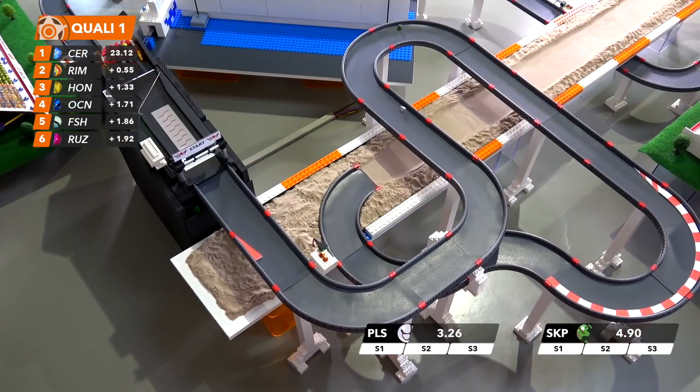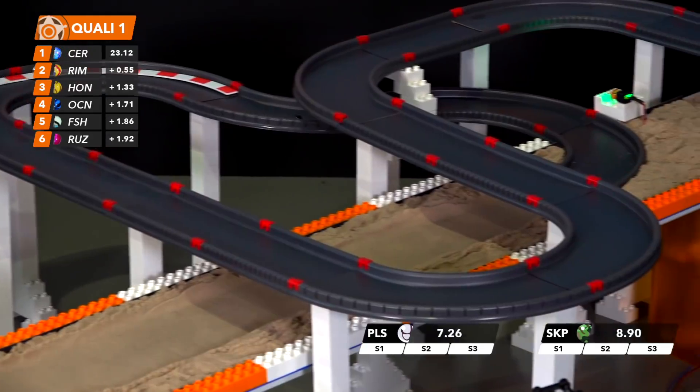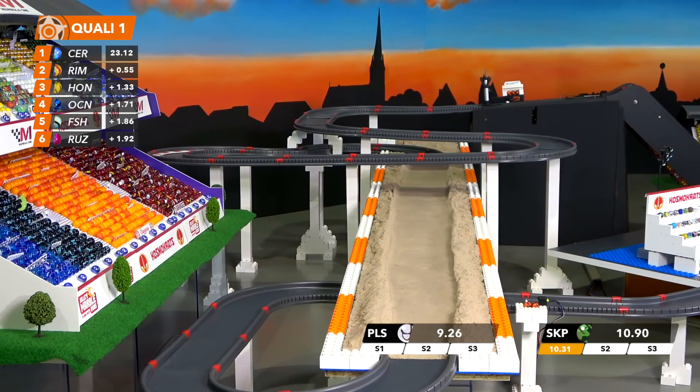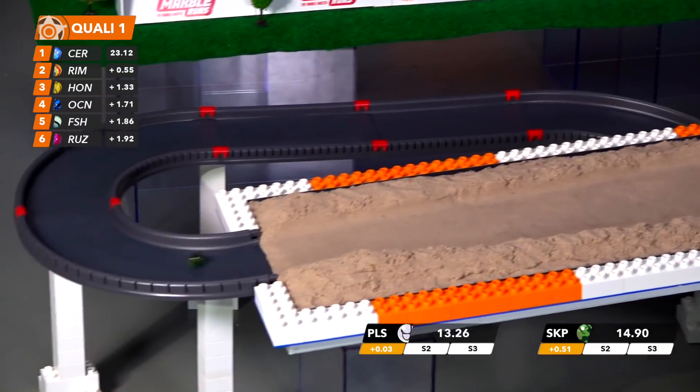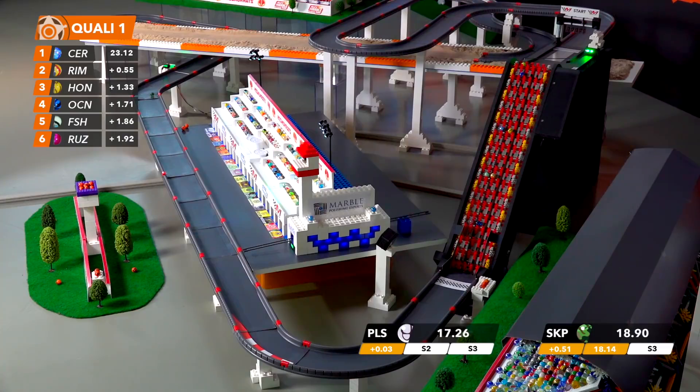Skip and Pulsar now for the Jungle Jumpers and Team Galactic respectively, chasing Cerulean. This first sector winds away from you fairly quickly. Neither one is improving though, although Pulsar is just three hundredths of a second off. Skip has been very slow — you can see how close Pulsar is.